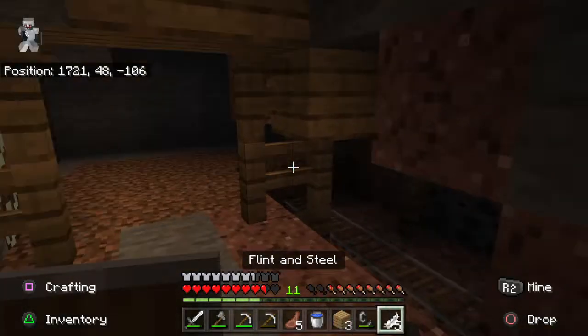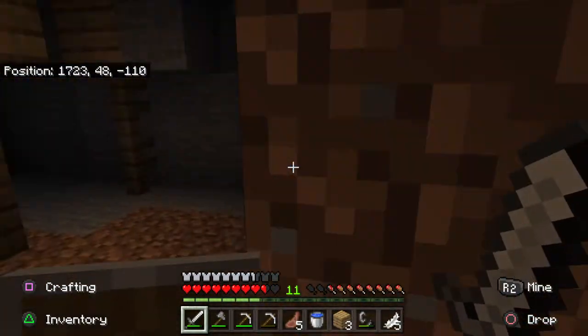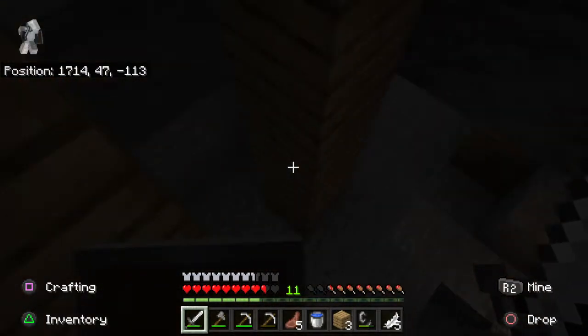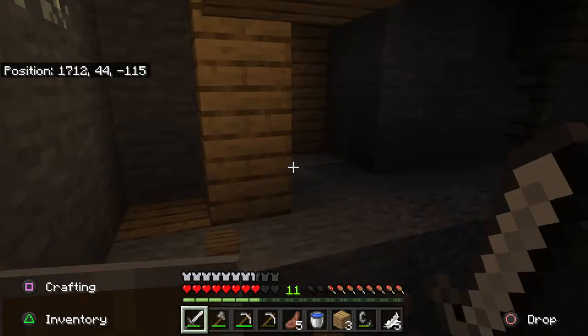Decent sized mineshaft — with not a single minecart chest. This is one of the creeper explosions.